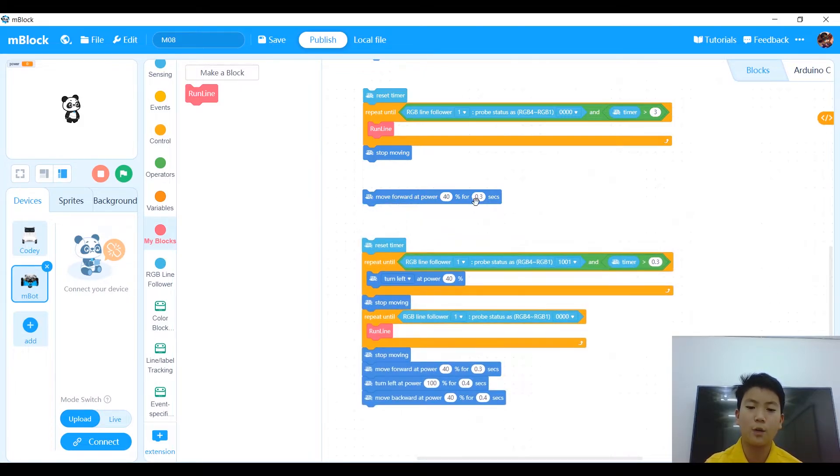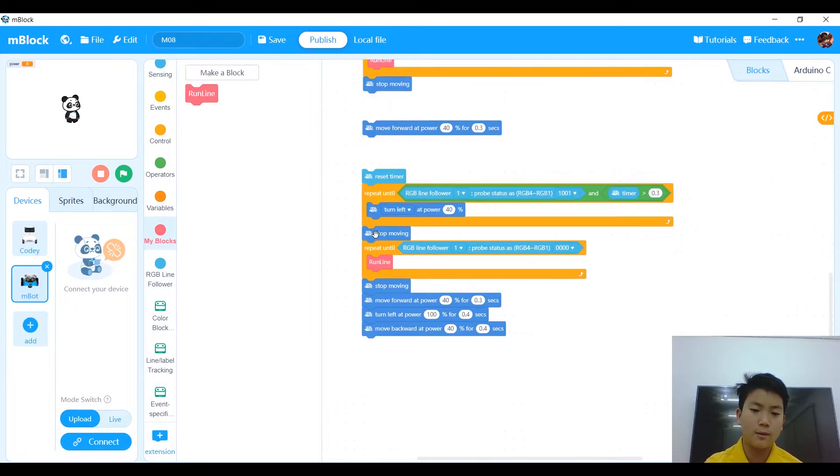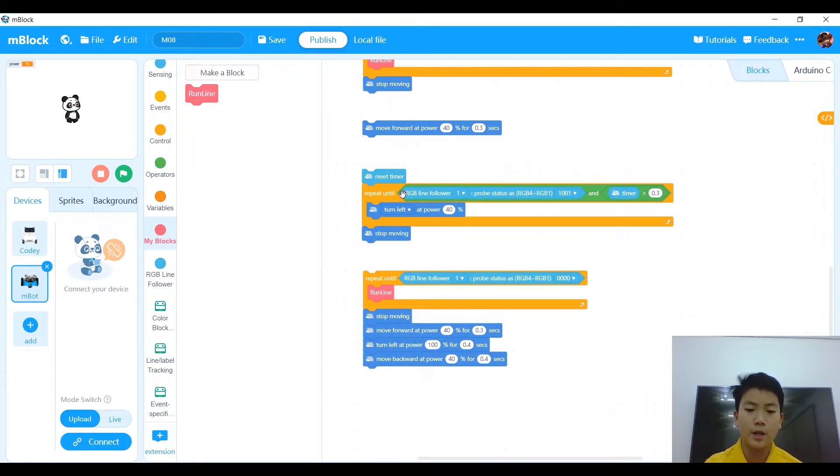Move forward at power 40 for 0.3 seconds to set your Mbot for the turning. Then reset the timer and repeat turning left until RGB line follower is sensing 1, 0, 0, 1 and timer is greater than 0.3. The reason we need the timer greater than 0.3 is because the RGB line follower is already sensing 1, 0, 0, 1 — without the timer it would just stay there and do nothing.